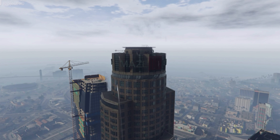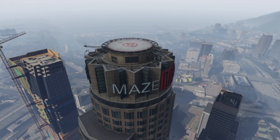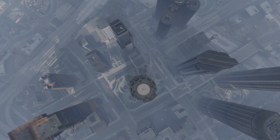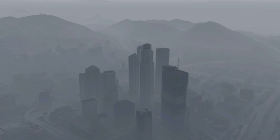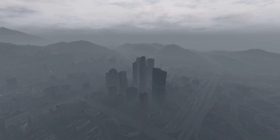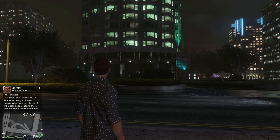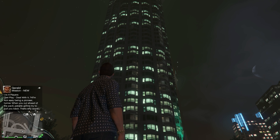The Maze Bank Tower — the biggest building in Los Santos, located in the middle of the downtown area, the tallest standing building in the city, and it's iconic. It's the known building that makes up the Los Santos skyline in GTA 5, but it's overpriced. The Maze Bank Tower is kind of cool, but let's take a look at all of the CEO buildings we have.